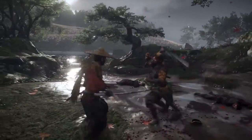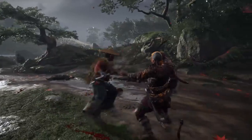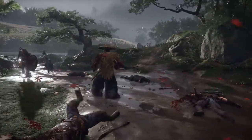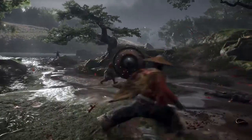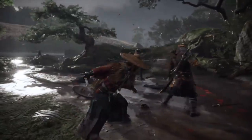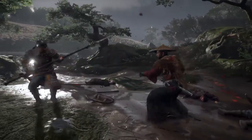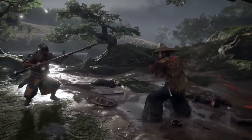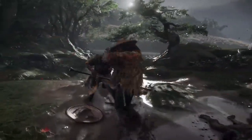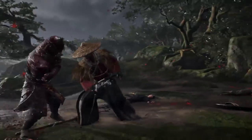Gameplay enhancements — combat and stealth mechanics: Ghost of Tsushima is renowned for its fluid combat and stealth mechanics. The Director's Cut on PC will retain these features, ensuring that players can seamlessly switch between sword fighting, archery, and stealth to take down their enemies. The game also includes the much-loved standoff mode where players can challenge enemies to a duel, showcasing their samurai skills in cinematic slow motion.